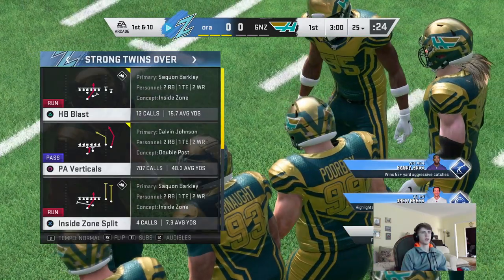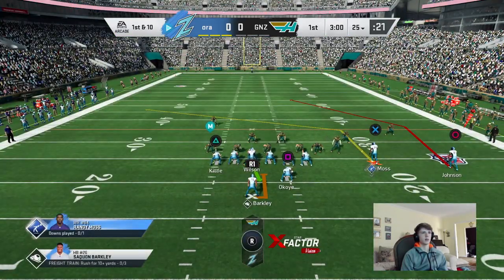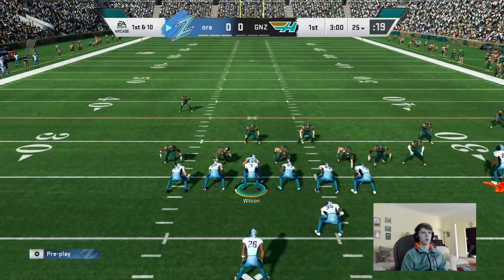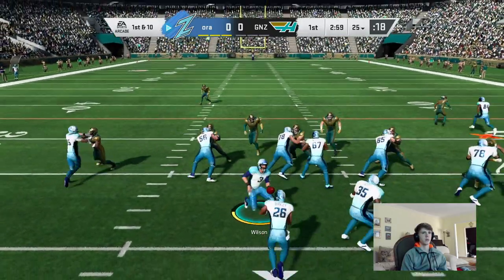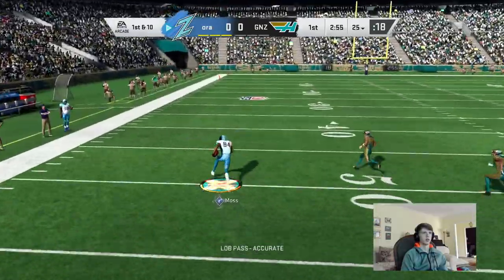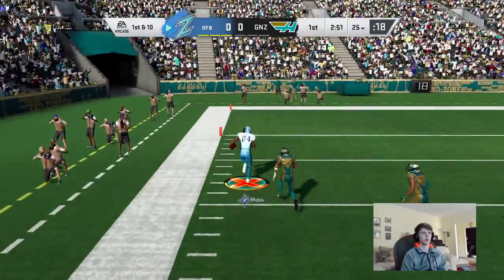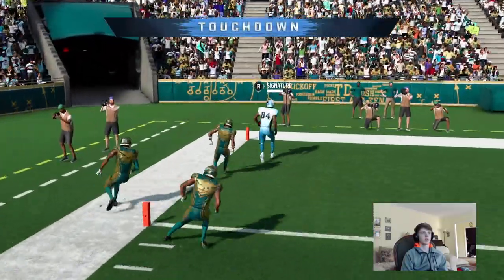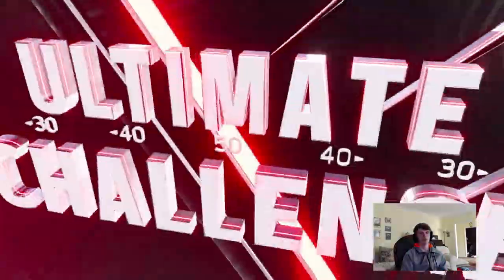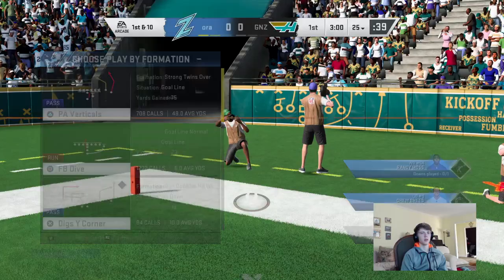Go back and click on it — the play you want is PA verticals. This works like 7 out of 10 times for a one-play touchdown. You're just going to want to do a touch pass to Randy Moss or whoever you have in the slot. As you can see he comes across the field and he's wide open. Throw a lob pass — touch pass or lob pass, either will work. Hold down R2 and sprint to the end zone. One-play touchdown — that's 220 XP right there.